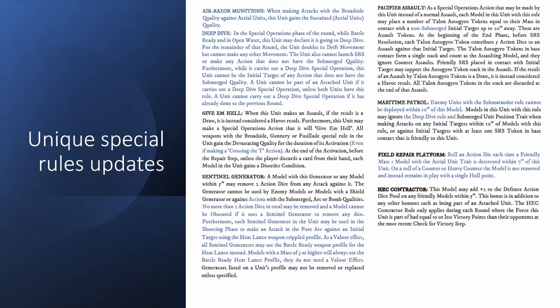Another option now is the Field Repair Platform, which comes on the big Destiny Class. Roll an action die each time a friendly Mass 1 model with the aerial unit trait is destroyed within 7 inches of this unit — these are now Mass 1 models only. The Imperium has a similar rule and will likely follow suit. On the roll of a counter or a heavy counter, the model is not removed and instead remains in play with a single hull point, making it absolutely obnoxious if you have to whittle away larger units of Mass 1 ships.